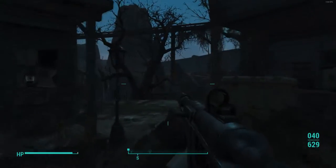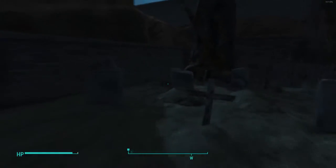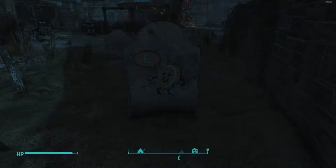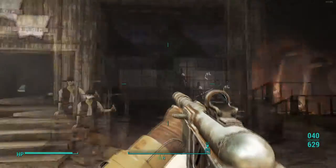The next one you want to look for is in the old western area — Dry Rock Gulch. It's right there behind the tombstone. That one's kind of cheeky; it took me a bit of time to find that one.